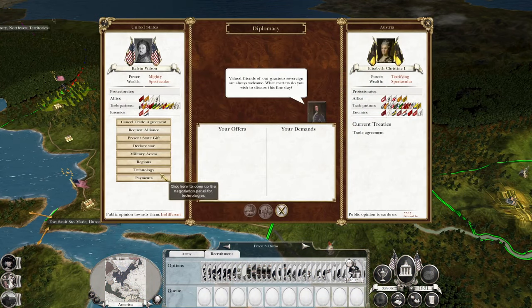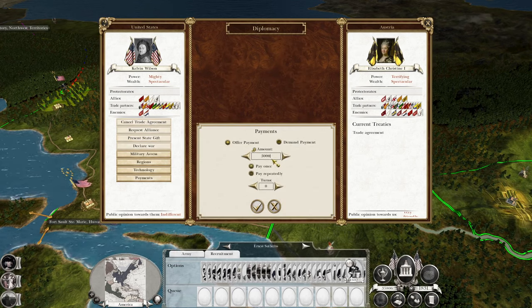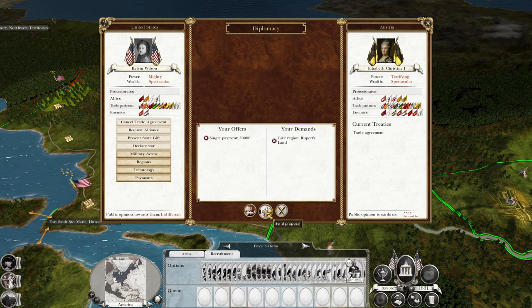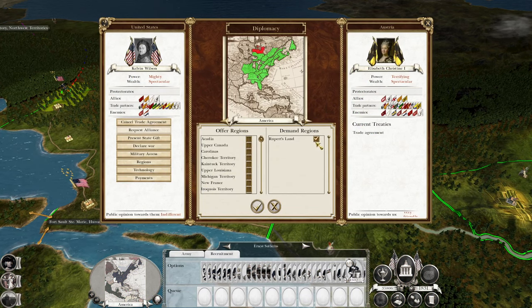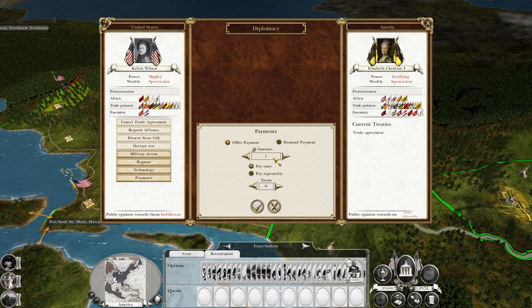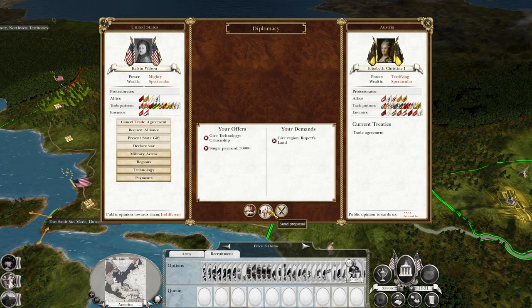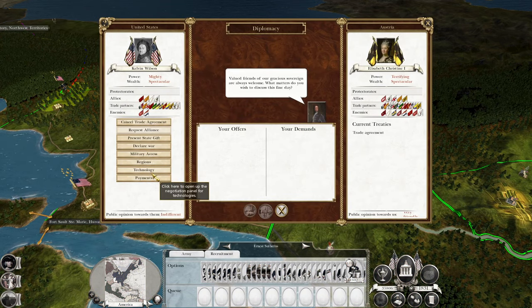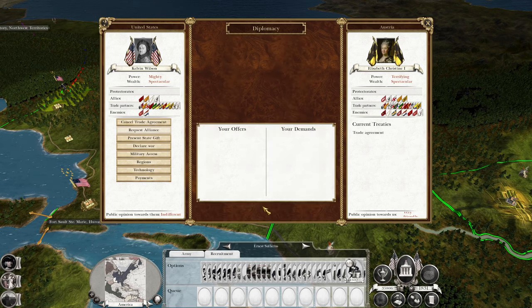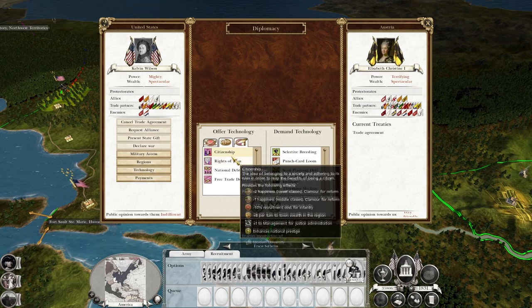Diplomacy — Austria. I will offer you a turn's income, 30 grand for Rupert's Land. I mean, if you won't take that I think we're in trouble. We'll offer you citizenship. Just to be suitably thematic — I'll offer you Rupert's Land, 30,000, citizenship and rights of man, and then I will threaten you.